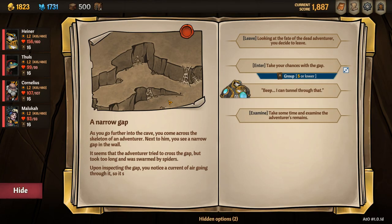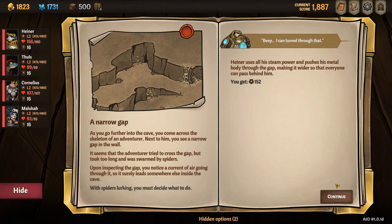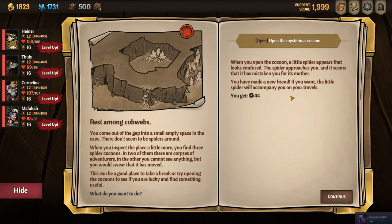Once inside the cave, navigate to the dead adventurer and make sure you have a Heine, Bree, or Grookely on your team to be able to select their character event. This will unlock a secret event inside the spider's cave, and once you navigate to the hidden area you select 'open the mysterious cocoon' and you will have unlocked Leanti.